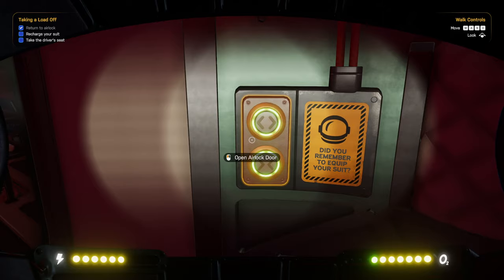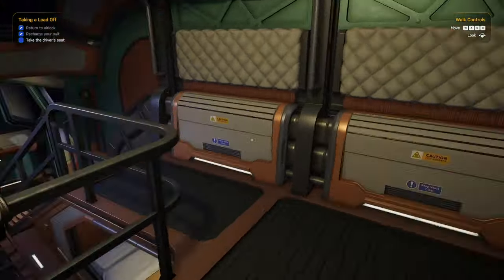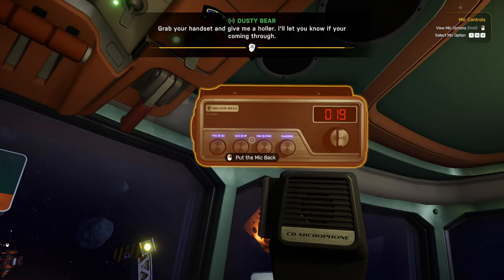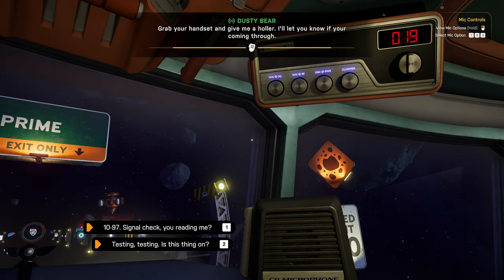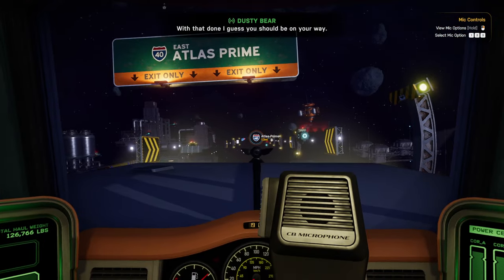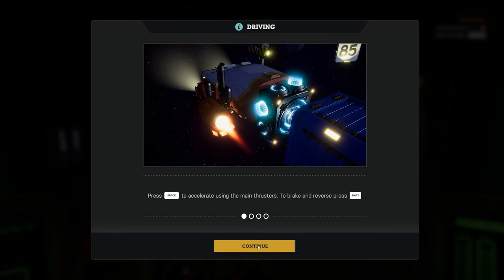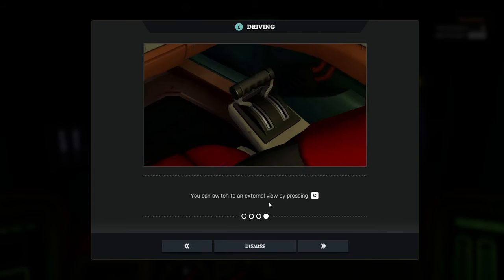Not much has changed so far. Grab your headset and give me a hauler. I'll let you know if you're coming through. I've grabbed the handset. Signal check — that's a 10-2, partner. Loud and clear. I don't have a voice. Space to accelerate, press shift to brake or reverse, and then maneuvering is W, A, S, and D. Q and E roll. External view is C.